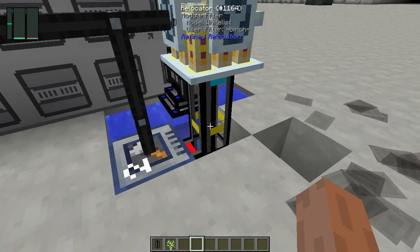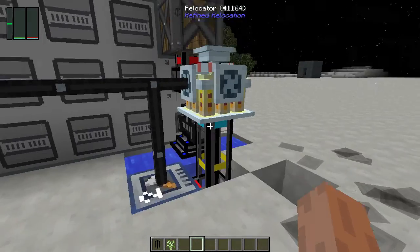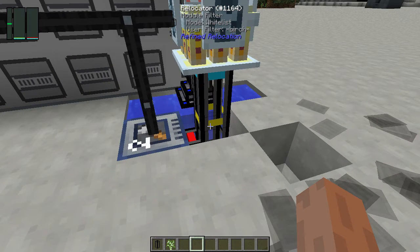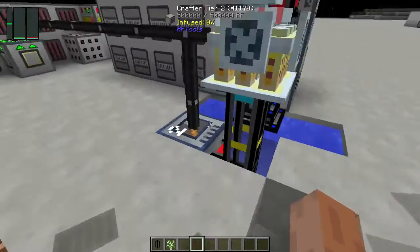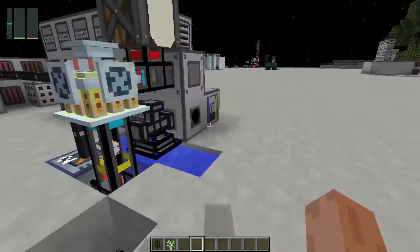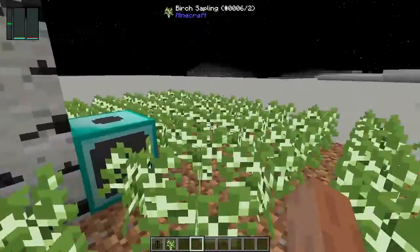There's one thing I forgot to include before recording this tutorial. At the bottom of the relocator pipe just below the sneaky module, I forgot to add a module filter. The filter should be set to whitelist — which is the default — with the filter set to 'asterisk birch asterisk' to match all birch-based items. Without this filter, all wooden axes will go into the chemical decomposer because they can be decomposed into cellulose, instead of going to the diamond chopper.